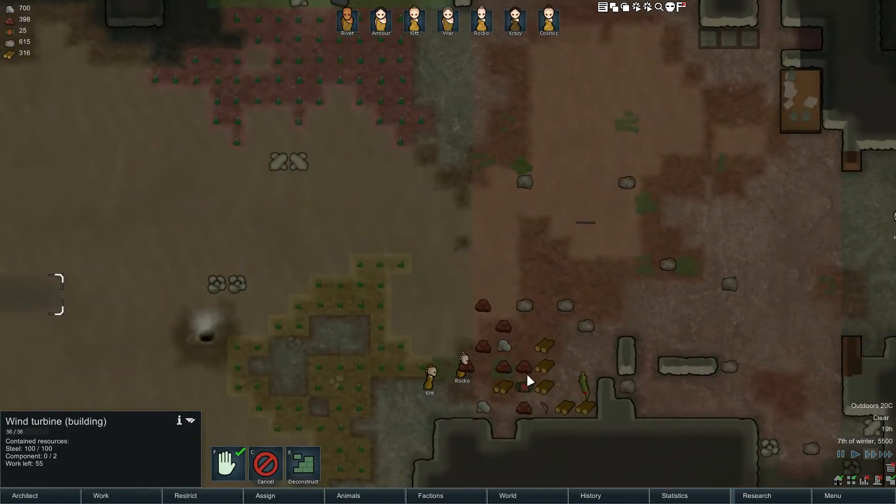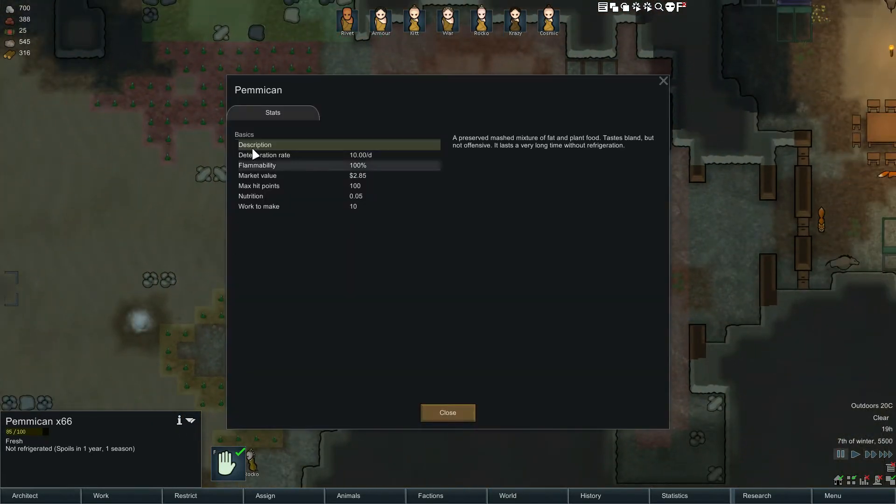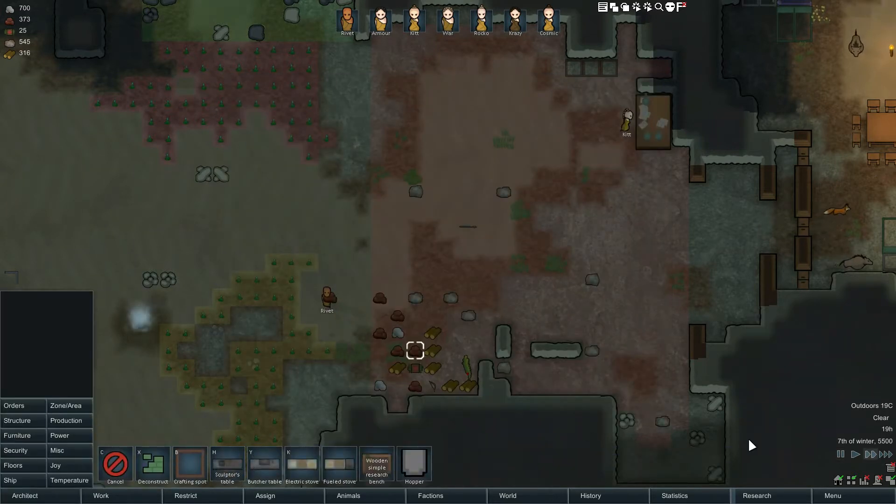Speaking of which, how is our food stock? Spoils in one year — that's amazing. I need to figure out how to make this stuff. Just keep doing your business, I guess, guys.